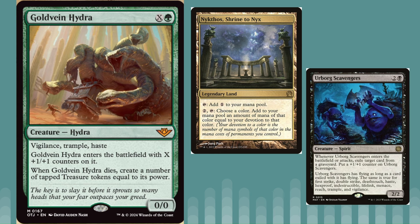Any ramp strategy is going to want this for sure. It's not even terrible if you just play it on two mana as a 1/1 that gets a treasure when it dies — obviously the more mana the better. I also thought about Urborg Scavengers, which cares about keywords, because this has a lot of really good ones. If it was in your graveyard and you played the Scavengers, you'd be able to get vigilance, trample, and haste on the Scavengers and attack right away.